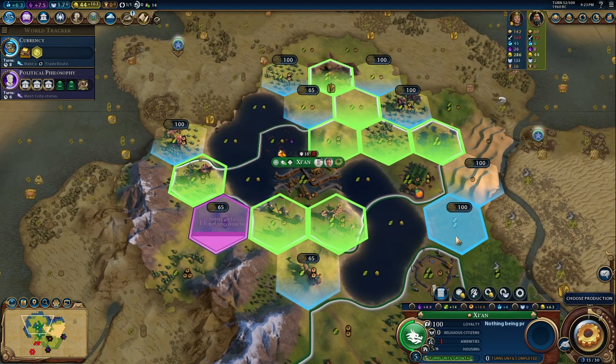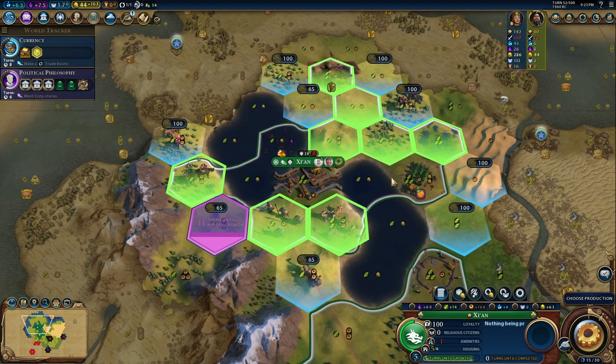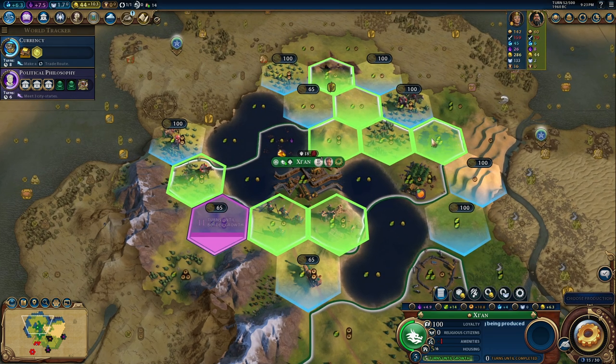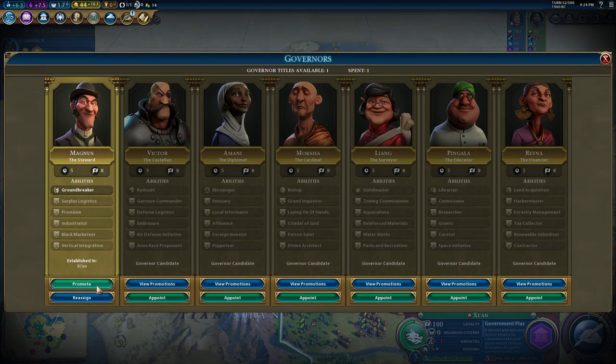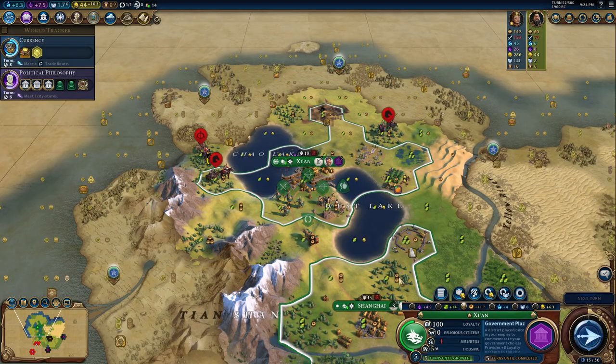I want the government plaza. Where I put it is very important because it will affect the districts nearby. I think I'm going to put it here because I will then build districts around this area — for example, a great production site, an industrial area. I cannot build a dam here, so let's put it here and focus on production. The governor is getting a promotion — settlers trained in the city do not consume population. Next turn.